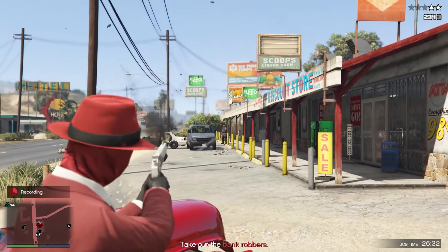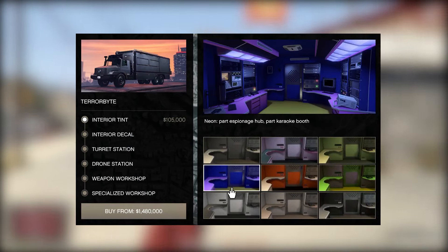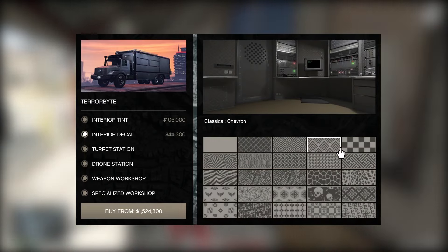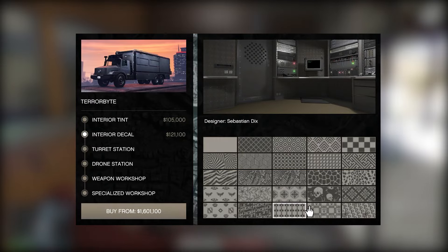First off, you have the interior tint, which changes the color of your Terabyte. These are, as you could probably guess, purely cosmetic. Up next we have the decals — they, again, are purely cosmetic. So if you don't have the spare money, I'd say skip it for now.